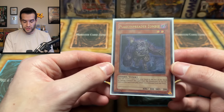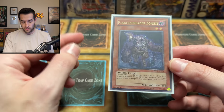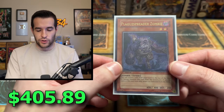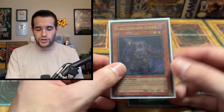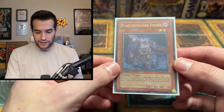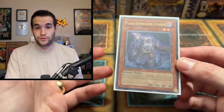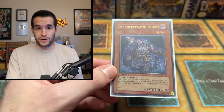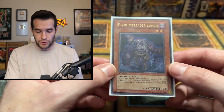We have three cards left and they're all huge cards. We have a First Edition Plague Spreader Zombie. If you guys have looked at the price of First Edition Plague Spreader right now — it's insane. Last I saw it was like $750 or something. I was like, why is this card so much? It's obviously great in Edison and other things, but First Edition Crossroads of Chaos is very hard to find. The First Edition boxes are only in Euro or pre-release, so it's pretty hard to find that card.